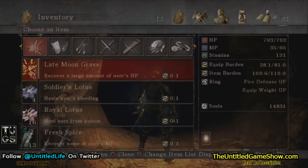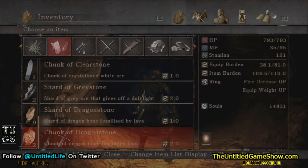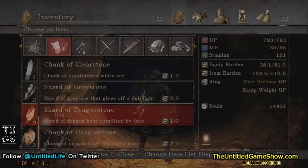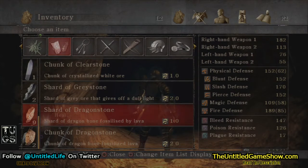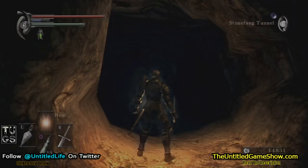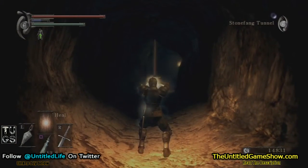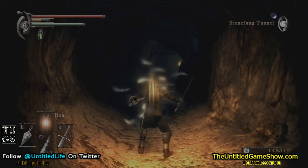If you guys don't know what that is, it's a fossil bone fossilized by lava. Yes, there is plenty of lava here. Shard of the Dragon Soul — bone fossilized by lava, enhances swords, axes, and hammers. That's what I've seen like every one of these guys drop. So if you guys need these — I cannot wait to do that. I have no other health on me.